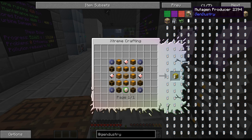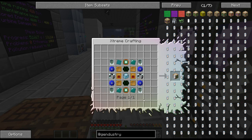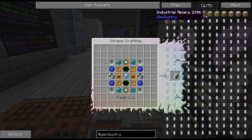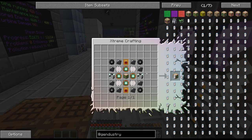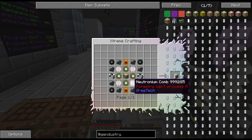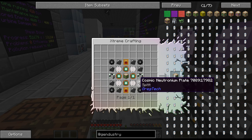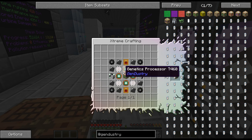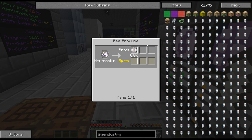I don't particularly like doing vanilla forestry bee breeding because it's just very slow and I'm not a huge fan of the random chance, whereas the Gendustry lets you actually pick which ones - like the Mutatron and stuff. But these are really gated - the Mutatron is behind Osmium and ZPM. The advanced one is probably even more so.